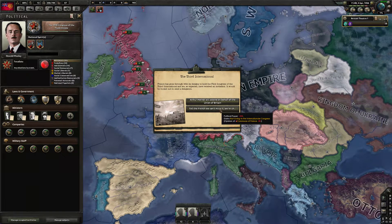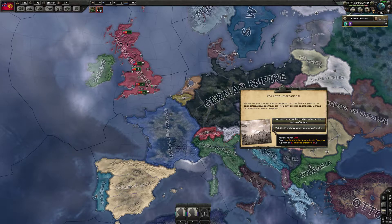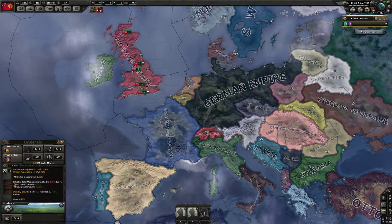Defecting officers — some of the Royalist officers have defected to us: Admiral Willis, General Hutton, General Alexander... All right. We're kind of going to be busy.